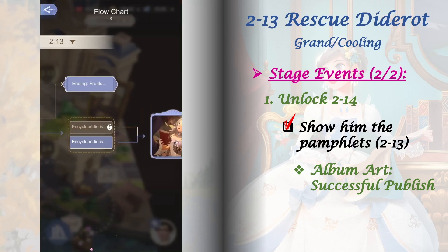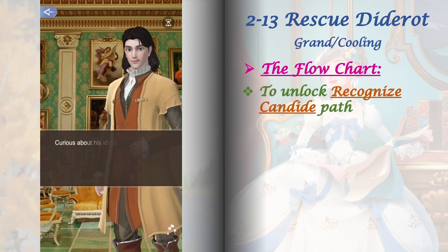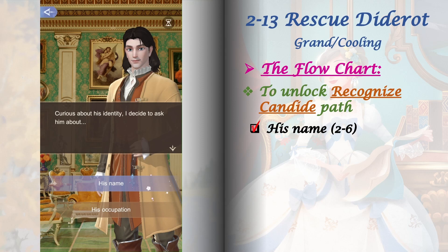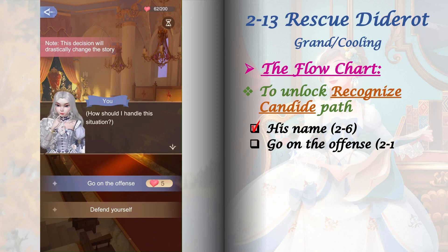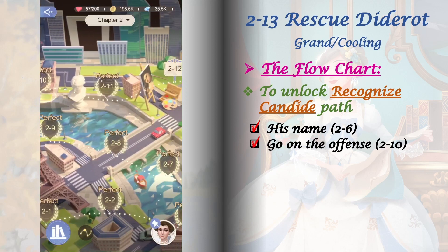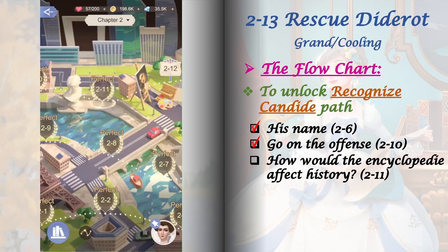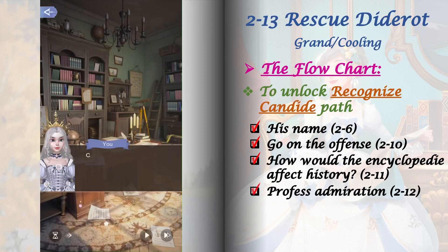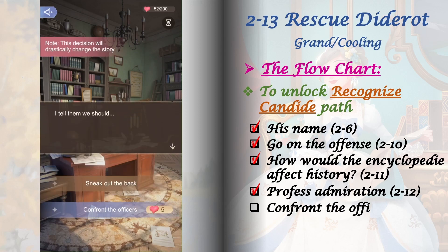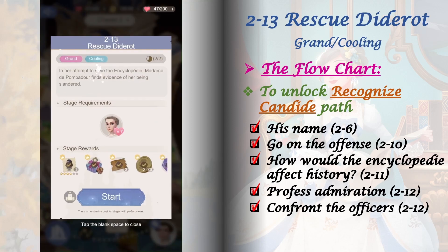Checking the flow chart, there's still one path to unlock. To unlock the 'Recognize Candide' path, go back to stage 2-6 and select 'His name,' then play stage 2-10 and select 'Go on the offense,' next play stage 2-11 and select 'How would the encyclopedia affect history,' then play stage 2-12 and select 'Profess admiration' from its first set of choices and 'Confront the officers' from its second set, and lastly play stage 2-13 and select 'Show him the pamphlets.'